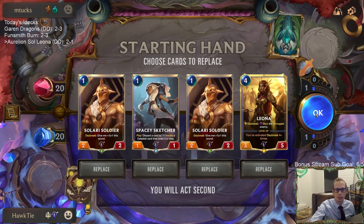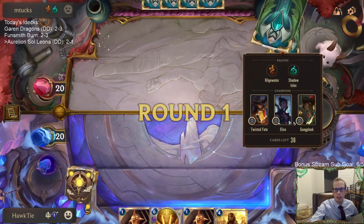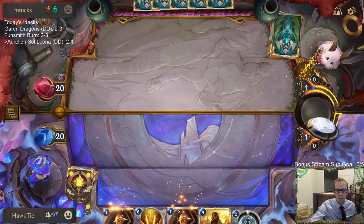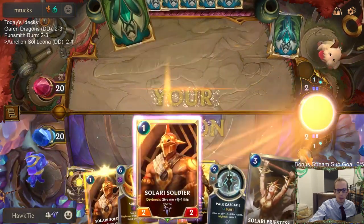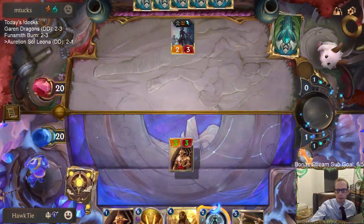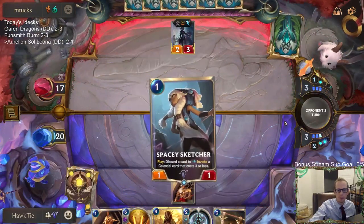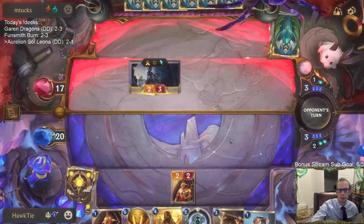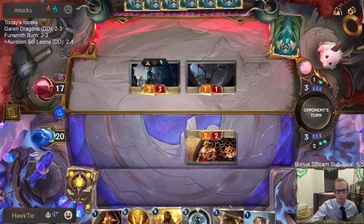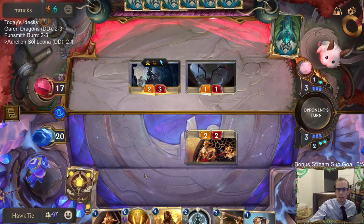I'll keep all of this — actually, let's get rid of Sketcher. This deck obviously kills one-health things super easily in a large variety of ways. I ended up passing with this Pale Cascade; I was mean to them by not letting them play something first and then having Pale Cascade with the Nightfall enabled afterwards.